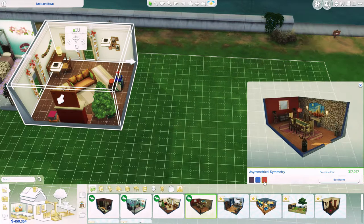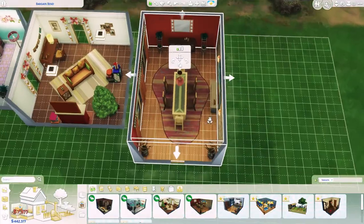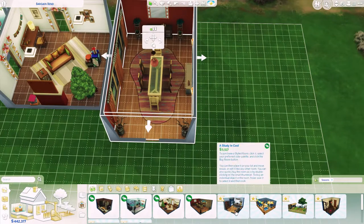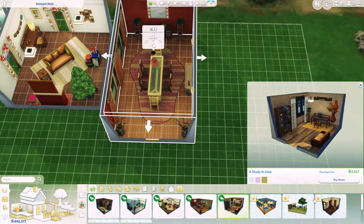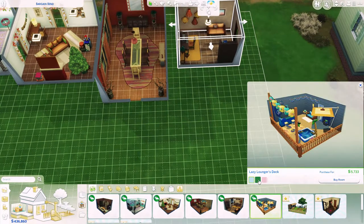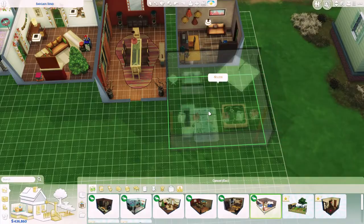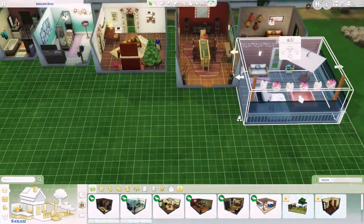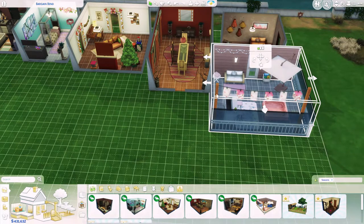Then we have Asymmetrical Symmetry — oh my god, I love the carpet already, I adore it and cannot wait to showcase that. This is like a study-type room. It's very interesting and I'm actually hoping that we're going to get a new computer. Then we have the Lazy Lounger's Deck — this is a patio you can put on the outside of your house. There's a pink version and a little toddler's pool which I cannot wait to use. I love the umbrella, I love everything here.